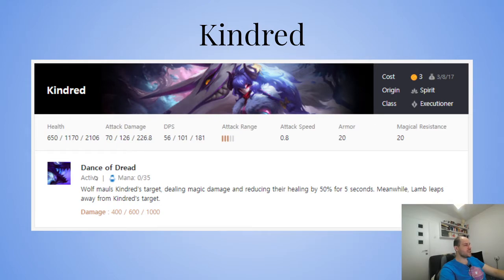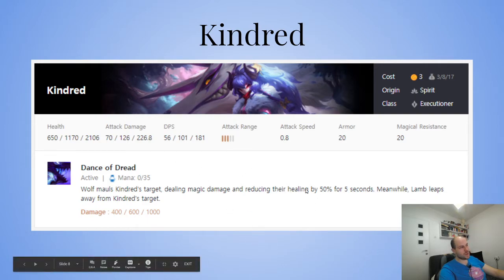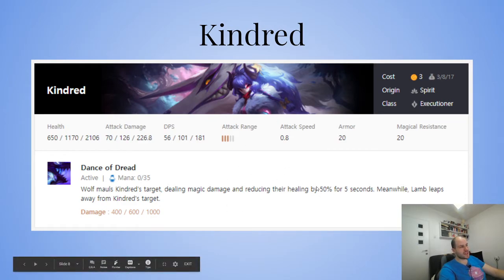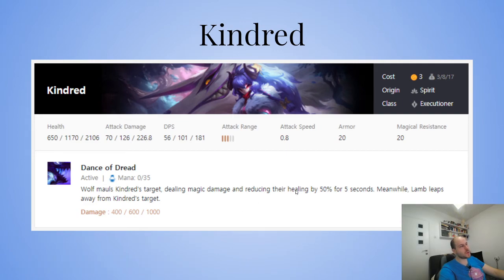Kindred — Wolf mauls Kindred's target dealing magic damage and reducing healing by 50% for five seconds. Meanwhile, Lamb leaps away from Kindred's target. When she ultimates, the wolf does damage while the main champion jumps back. If you corner her, she can't jump back and will jump sideways or forward — I've had some positioning issues because of this.